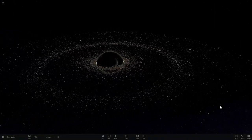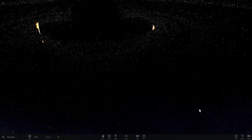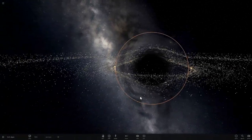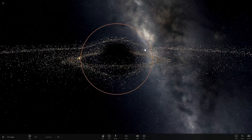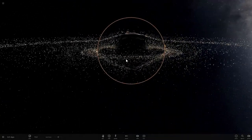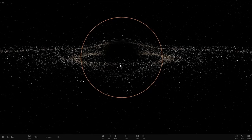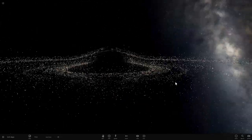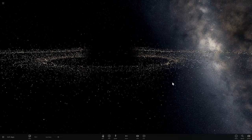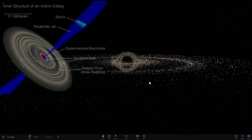The accretion disk possibly looks something like this, except it's much more massive, much more energetic, and much more spectacular — something we may have seen in the movie Interstellar. As the matter spins, it accelerates to the point where it produces so much energy and electromagnetism that this is not only a very big magnet, but also a very highly energetic environment. A lot of this energy starts being projected in two directions — up and down — perpendicular to the spin of the accretion disk. We're still not 100% sure why this happens, but we know it does because we can observe it in space.